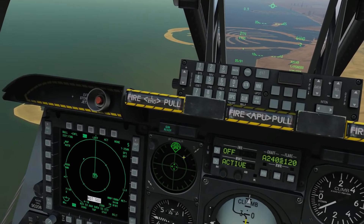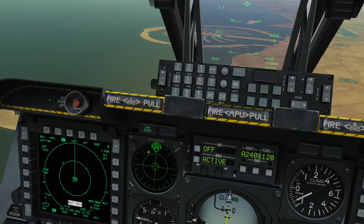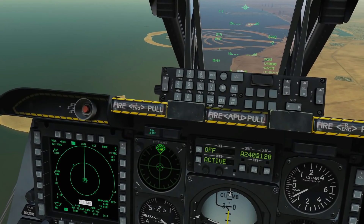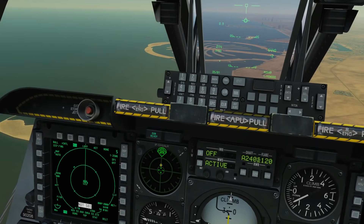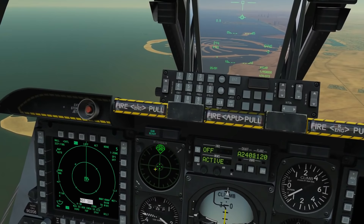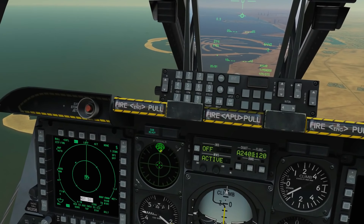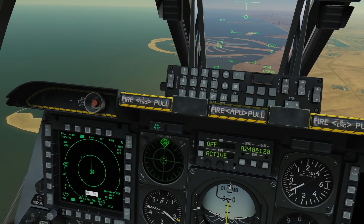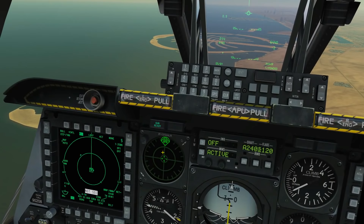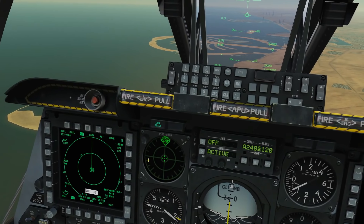It will display radar sources on the display at the azimuth it detects them at. Also note that the closer the radar source is to the centre of the display — we are in the centre — the stronger the signal. That can be very roughly converted to a geographic range, but only very roughly. The reason is that different radars have different strengths and emit in different wattages, so it's up to the pilot to decipher the geographical range from the signal strength depending on what type of radar it is.